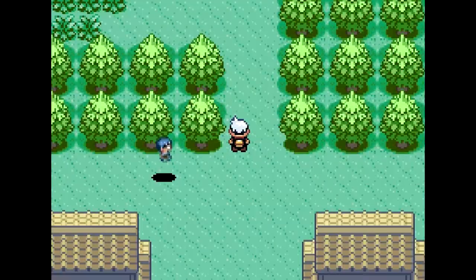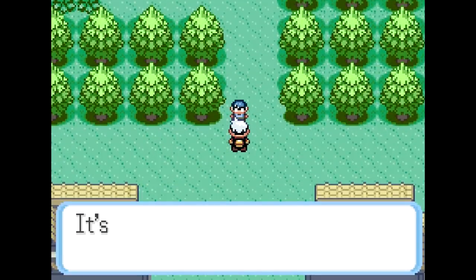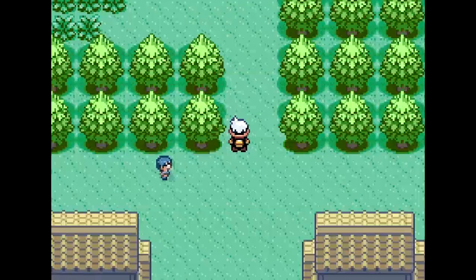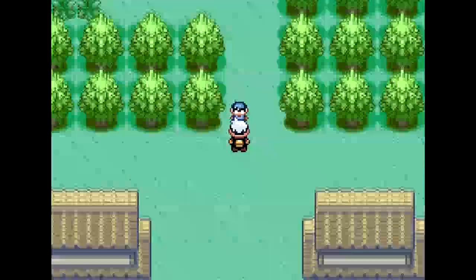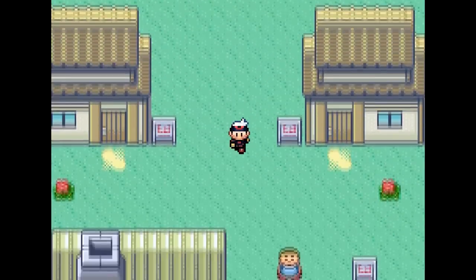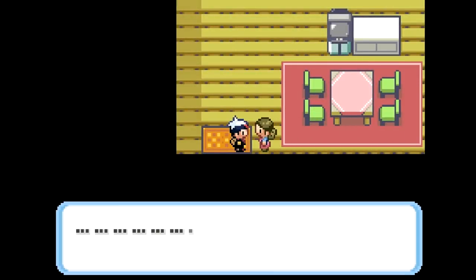I remember the first time I did a Nuzlocke, I had six Pokemon and they were all within two or three levels of him - and it didn't matter, he destroyed me. For whatever reason, the normal type gym leaders are always buffed, it seems. Maybe because normal types aren't that great. I'm probably going to get a lot of hate for that, but I don't really like any normal types other than Chansey and things like that.